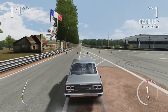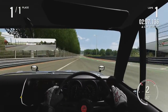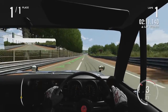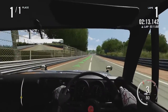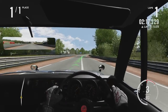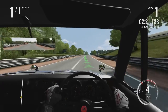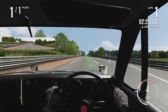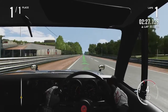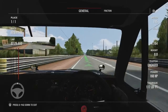Let's see what the top end of the Skyline 2000 GTR will give us. We'll go into interior view so you can get a look at what the inside of this car looks like in the game. So far we've gotten the car up to roughly about 100 miles an hour — let's see it get up to 110.